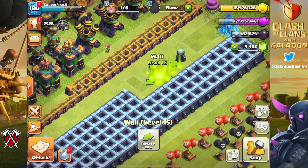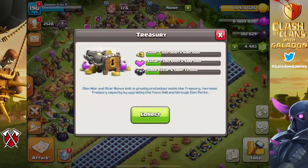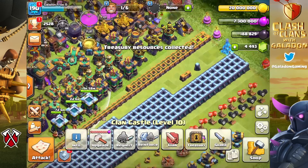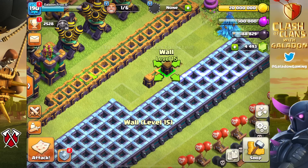Today: the easy how-to three-star with sneaky goblins, and I'm sure it could be applied to just about any base. But first, let's move on to the upgrades because we are so close to Town Hall 15.